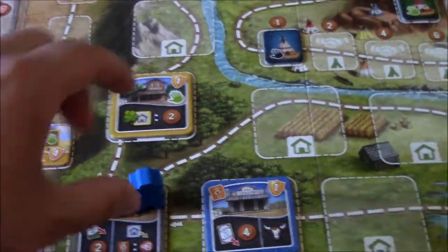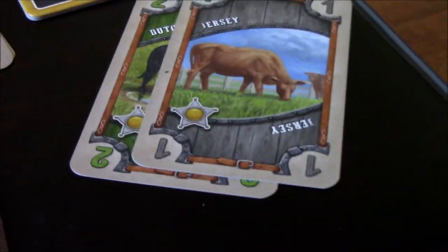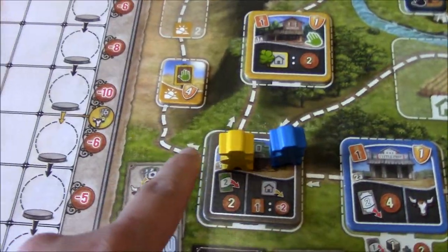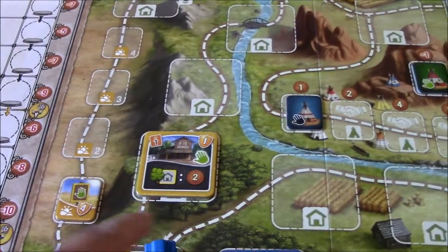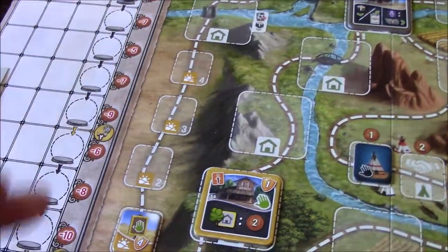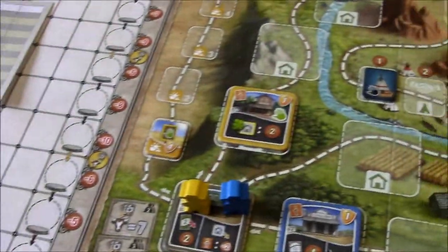Yellow pays two coins to build that building. Now it's back to me. I must choose between the desert hazard offshoot, which costs two coins to pass, or the top path where yellow owns the outpost and I'd have to pay yellow two coins. I'd rather lose two coins to the supply than give free money to yellow, so I go through the desert, spending my last two coins.